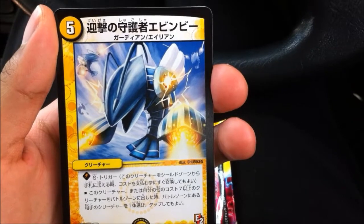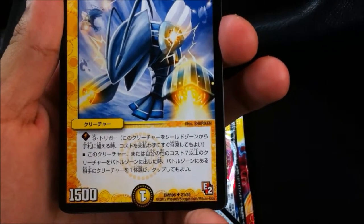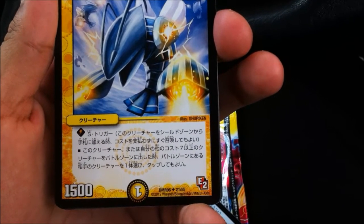Guardian, Alien. Five cost, 1500 power, shield trigger. When this creature or one of your creatures that costs seven or higher enters the battle zone, one of your opponent's creatures in the battle zone — you may tap it. And that's our first pack!